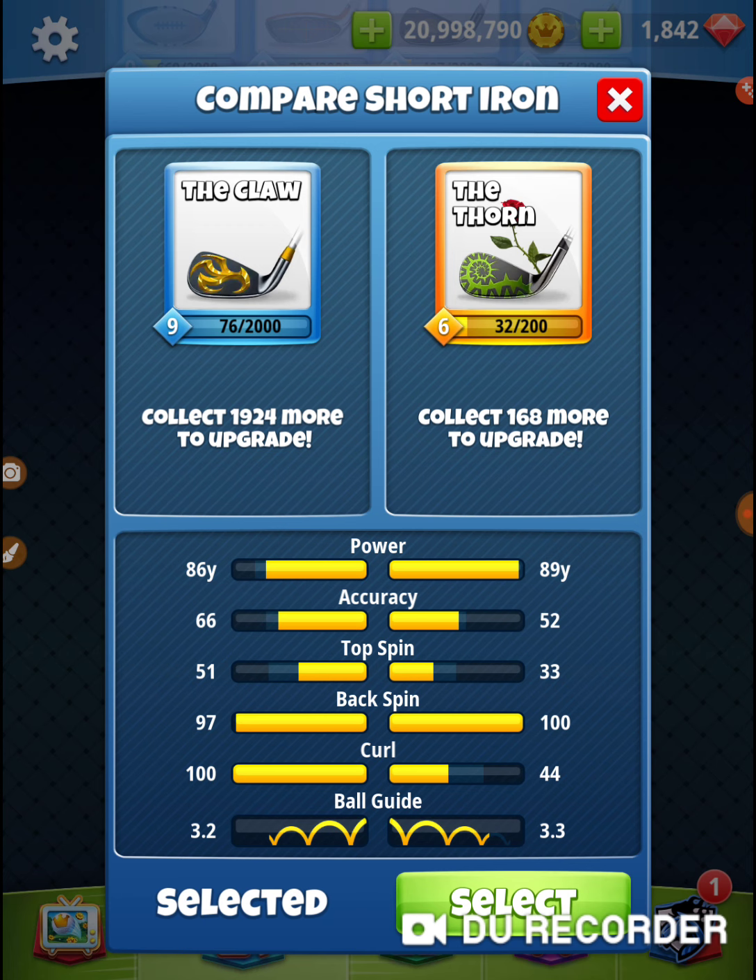Backspin — I'm not really losing any backspin. Ball guide — I'm not really losing any ball guide. But I'm looking at it strictly from an accuracy standpoint. I like the accuracy. Anytime you're using a short iron to go in for a hole and you're trying to make a shot, your accuracy is a huge factor. So whatever's the most accurate club that'll work for that shot — the claw is more accurate, and it'll work for that shot. So I'm bringing a claw.